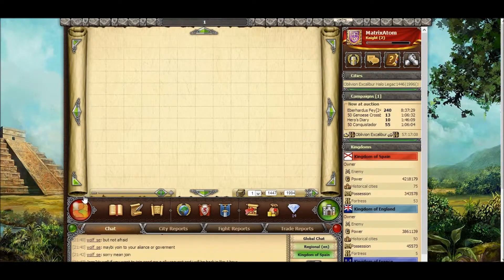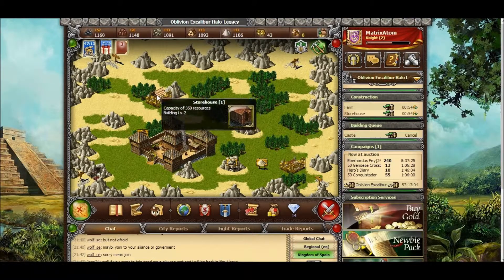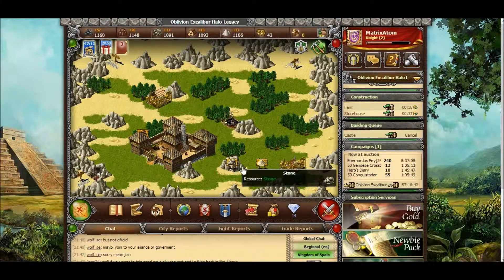Okay, that's a pretty good wrapping up point. I've learned how to do some stuff — build things, the most simple part of the game — create coal and iron mines, and level up buildings. Please comment, rate, subscribe. This has been Matrix and Pwner — peace out.